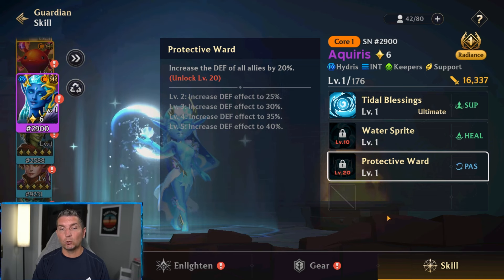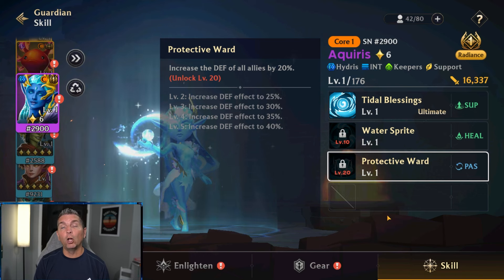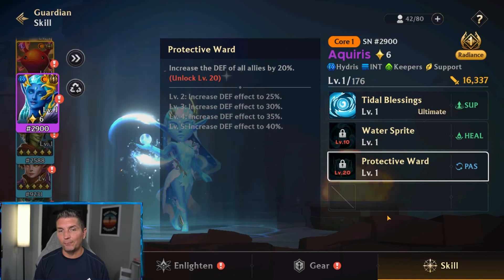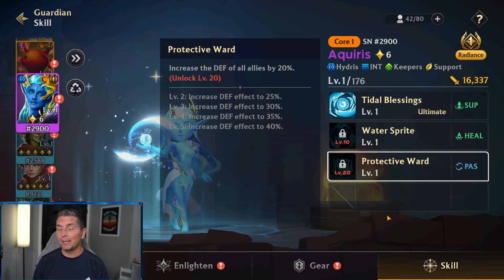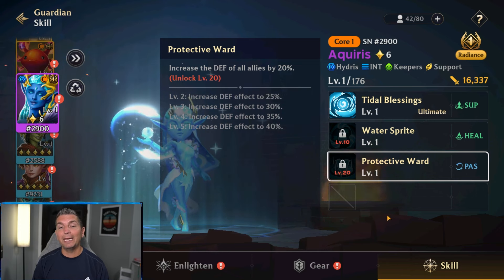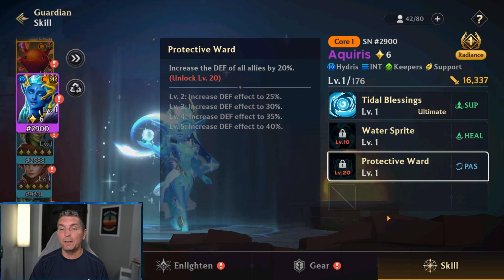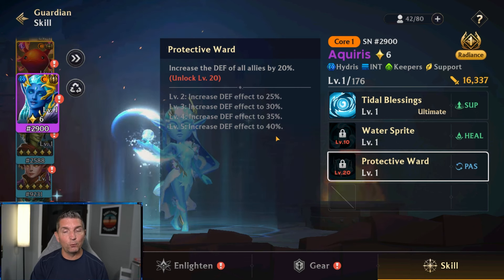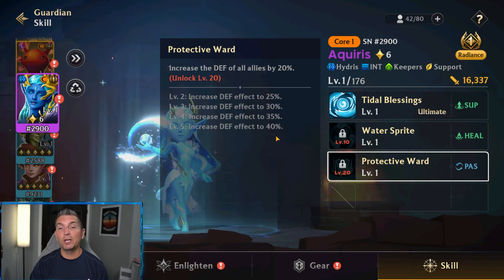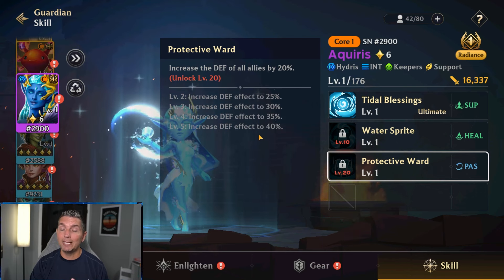The final skill is Protective Ward — straight up defense: increased defense effect to 40% for all allies. This matters in certain game modes like the endless run, where higher defense or defense buffs can be converted into attack. At level five with a 40% boost, when you start getting to level 150, 160, 170 and defense gets into the hundreds of thousands, a 40% boost in there is very, very strong when building out these heroes.